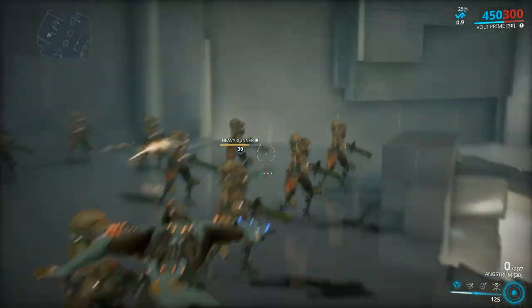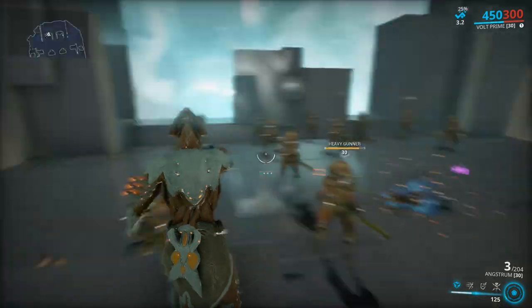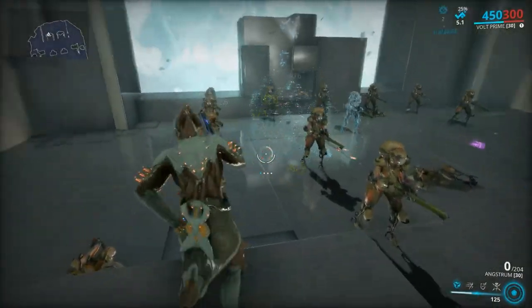Angstrom: it makes one big boom that will send your enemies flying. It's really slow and clunky, but the AoE that it does is pretty solid. You can press the fire button to shoot, or hold it to empty the clip in one big AoE damage burst.